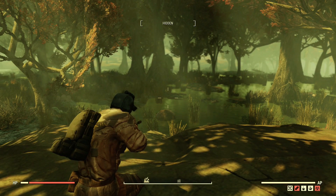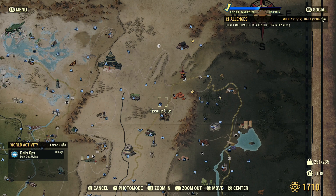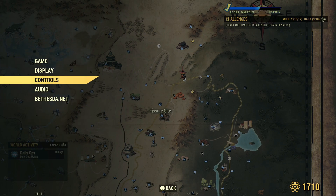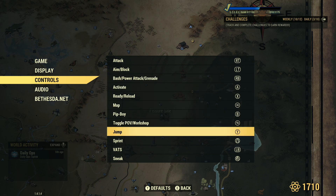All you need to do is head over to your settings menu, scroll down to settings, and go to controls. As you can see, jump is toggled to Y for me on Xbox, and the critical hit button is also Y. Criticals are automatically mapped to the Y button on Xbox. I'm not sure what the equivalent button is on PS4, but on Xbox the jump button is Y.